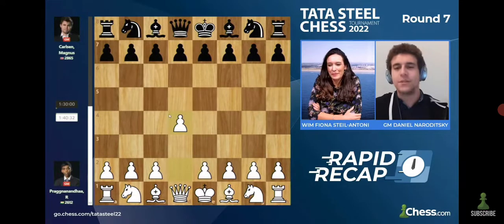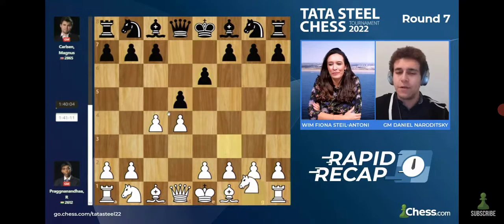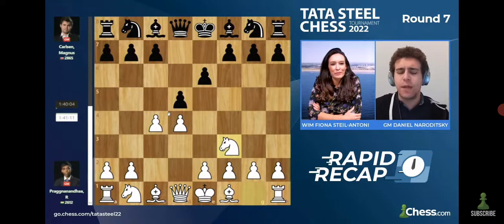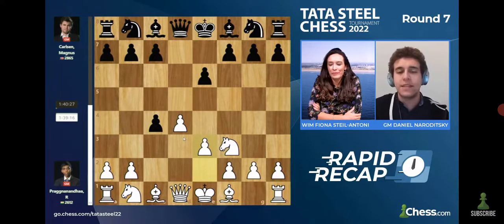It was a very topsy-turvy affair, and it started in relatively quiet fashion. It was a Queen's Gambit declined that very quickly turned into a Queen's Gambit accepted — Prague playing Knight F3, which is often a lead-up to a Catalan or to a Rogozin, but Magnus deciding to take on C4, and they quickly transposed into a mainstream Queen's Gambit accepted.